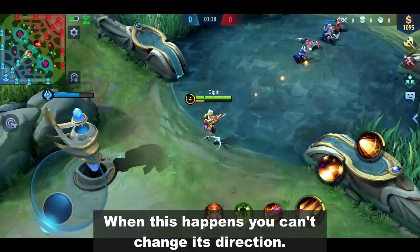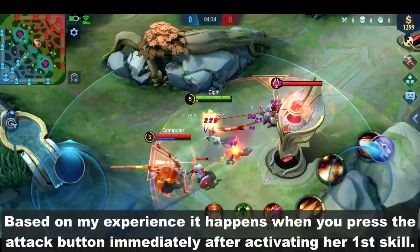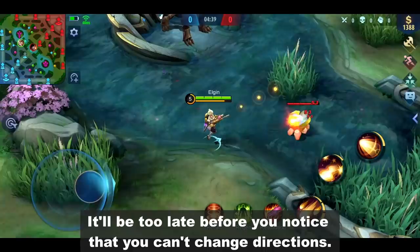When this happens, you can't change its direction. Based on my experience, it happens when you press the attack button immediately after activating her first skill. It will return if you lift your hold on the joystick, but this can be problematic for Kimi users. It'll be too late before you notice that you can't change directions.